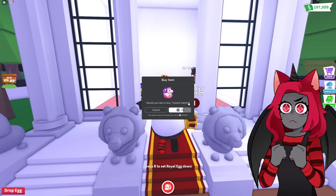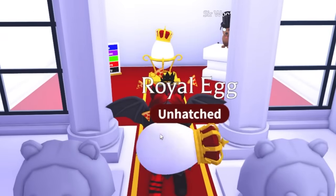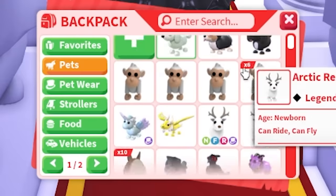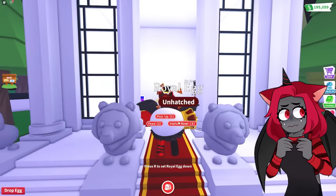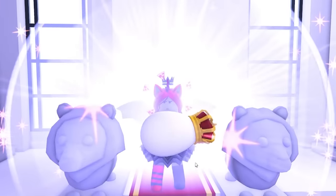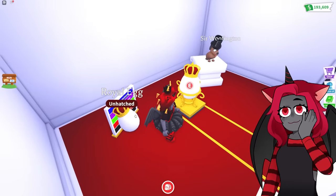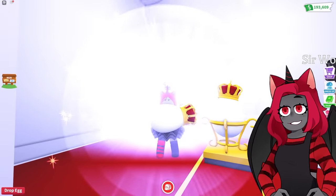We're going to hatch this one now. Alicorn — zebra! Oh man. Zebra is pretty cool though, I can't deny that. Alicorn or ancient dragon would be great — I need more ancient dragons too. Getting one of the legendaries would be great. Swordfish — okay, that's pretty cool. And the royal egg is the perfect thing to be hatching — we got the royal palace, royal furniture, and the royal egg. Everything just falls into being royalty today. Besides this robot!